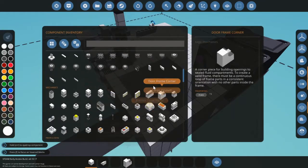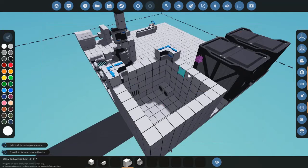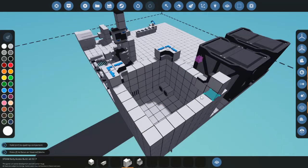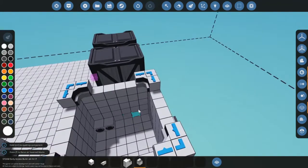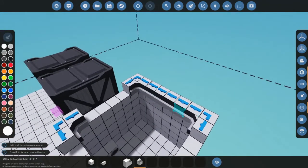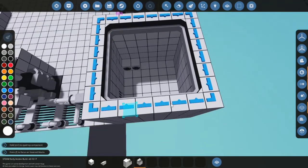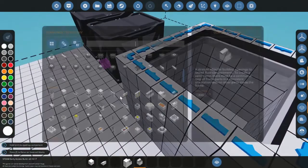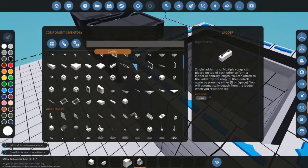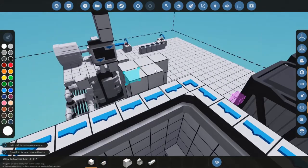I want to show you the inside of the box. I'm playing in multiplayer right now — I just played with my friend and started recording after he left, so I cannot use camera mode to fly inside. I'll just make a ladder so I can climb up and show you what the fuel looks like.